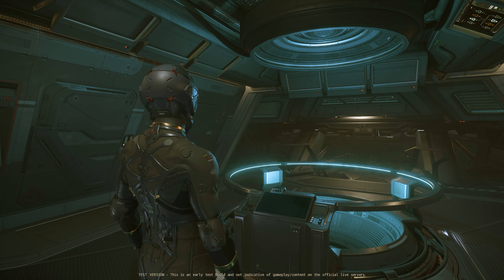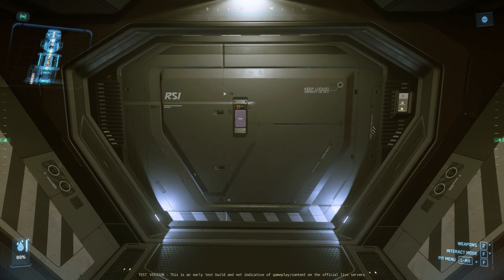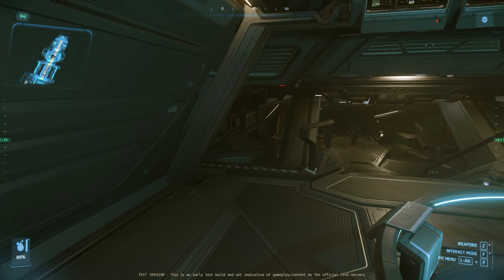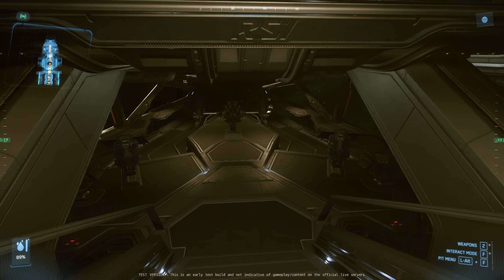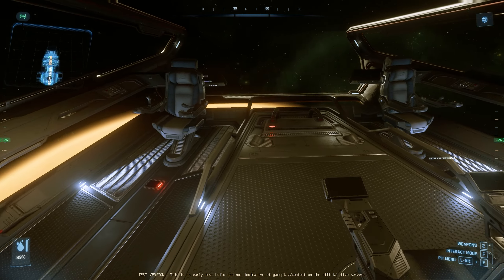So without further ado, let's get it started. This will be your main ingress and egress point on the ship. The Polaris was created by Robert Space Industries for the UEE Navy to be a patrol vessel, but it's also used by civilian militias for patrol, search and rescue, strike missions, and a variety of other military or special operations.